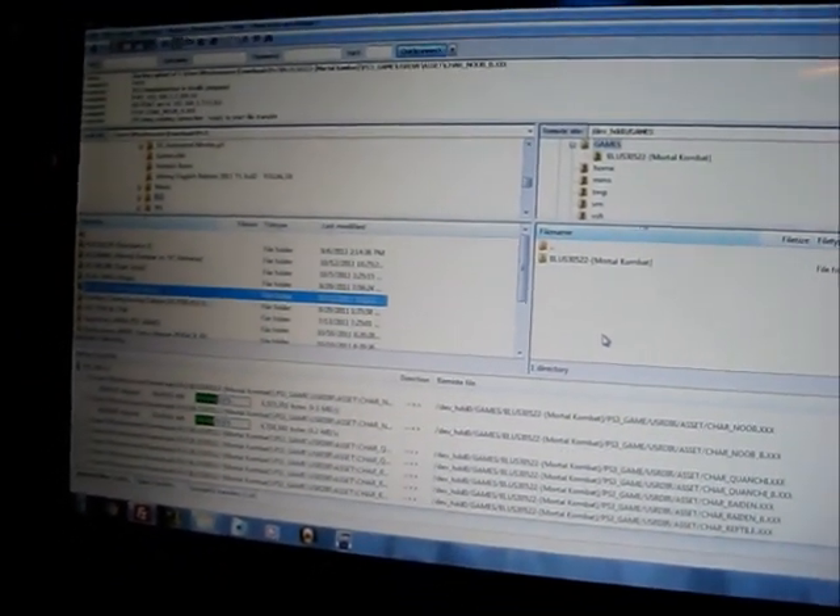I'm currently connected from the computer to the PS3 hard drive — there's the Mortal Kombat folder. I'm dumping the games this way because when I dumped them through the CDs I was getting errors. They recommended doing it this way, so I copied them out from the other PlayStation 3 Slim I have, where the files are working off the hard drive. I copied them onto the computer, and now I'm moving them from the computer to the new PlayStation 3 Slim. Hopefully once this is done everything will be up and running.